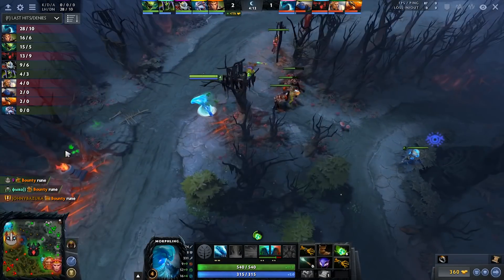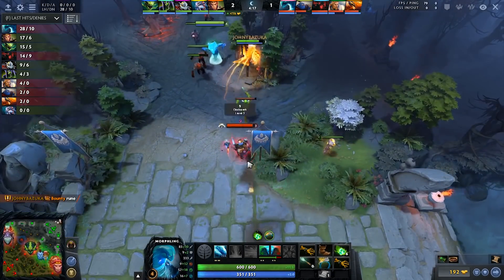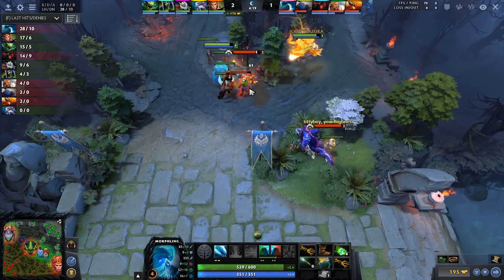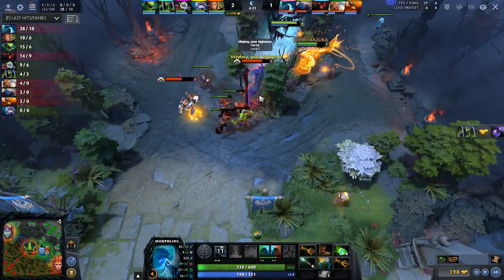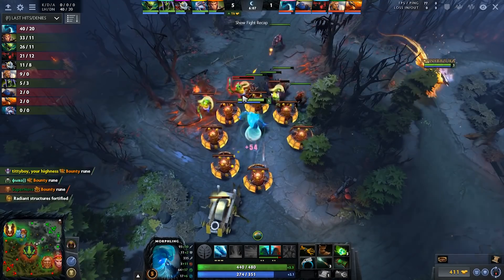Now if there are five people attacking you and you don't even have mana, you can still switch to strength and be totally fine. And even with no mana you can switch back to agility and say 'I'm back to do more damage.' That's really one of the best things you can see with Morphling.